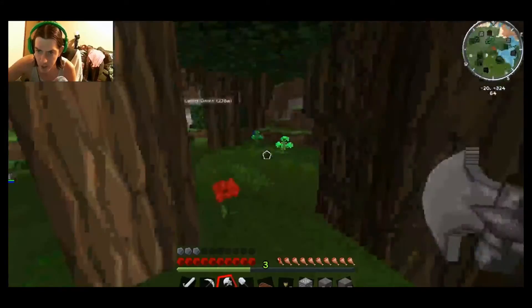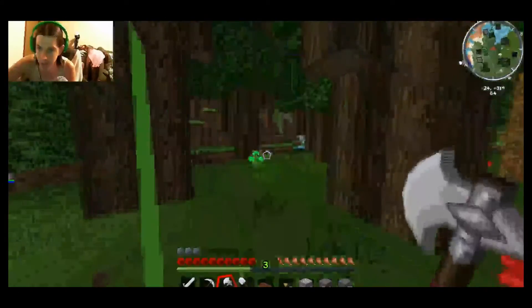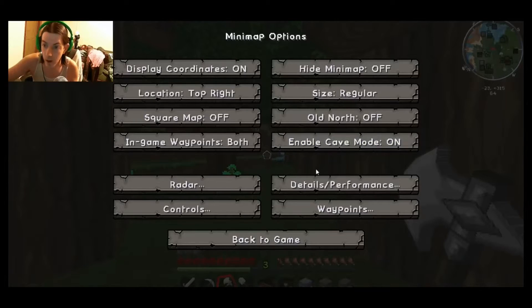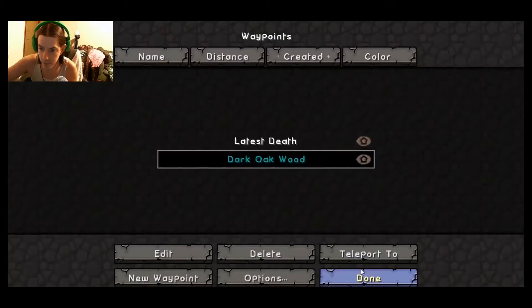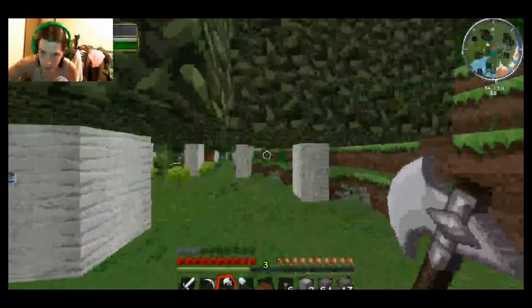I've got like two stacks — that'll be a good enough starter. Let's go ahead and mark this really quick in case we need to come back to it. We do have the same waypoint system. 'Dark oak wood' — there we go, easy enough. And let's head back, let's head to our latest death point.